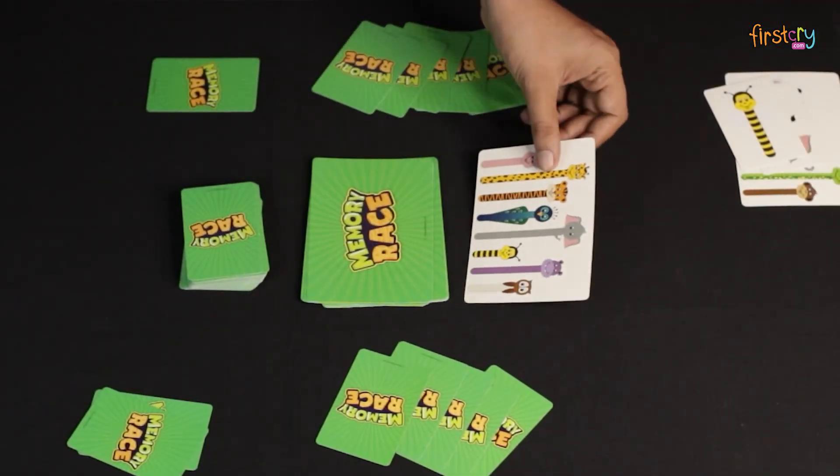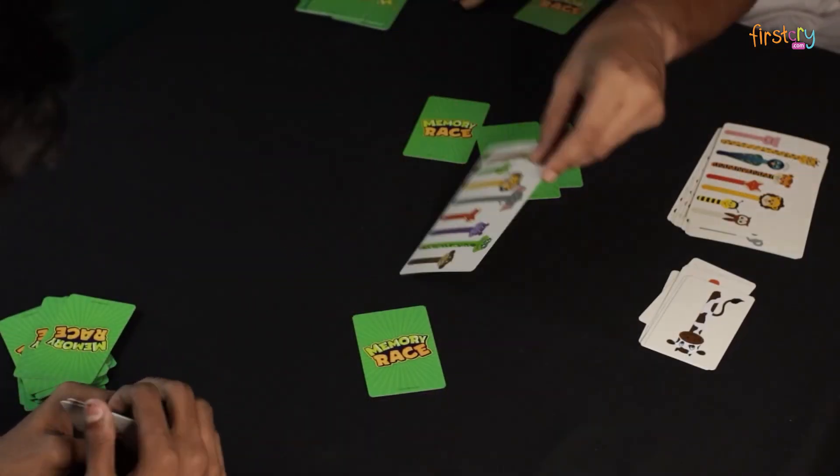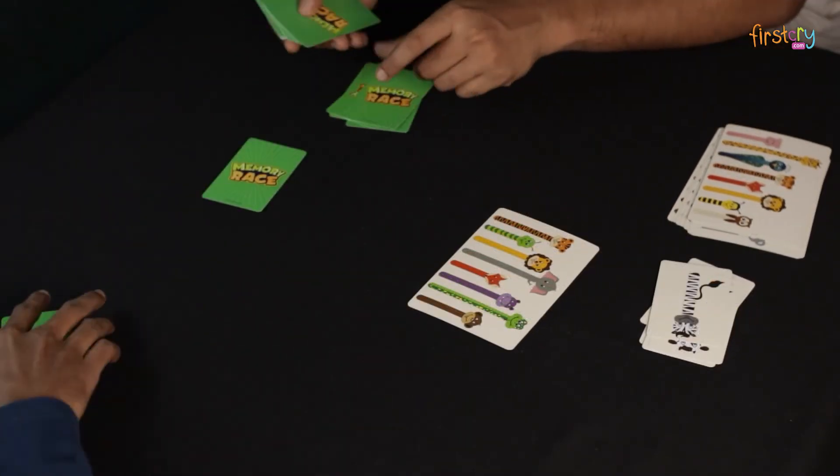End game and scoring: the game continues by flipping the next group card and you keep playing till all the animal cards are used up. The player with the maximum number of matched cards wins the game.